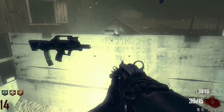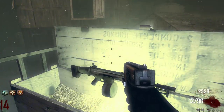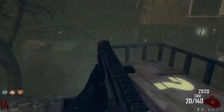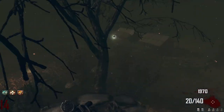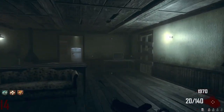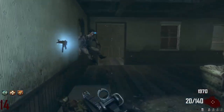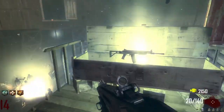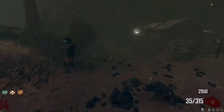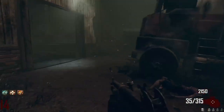We got the CAC-40 - the worst pistol in the game. Let's try again - give me another gun, not the SMR. YES - Galil! I love the Galil, Galil is my baby. I should have gotten Speed Cola too.